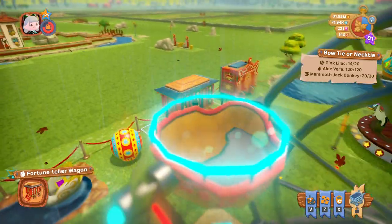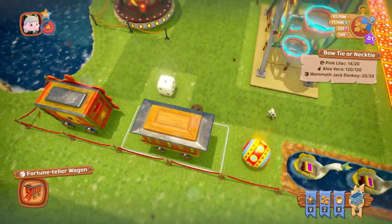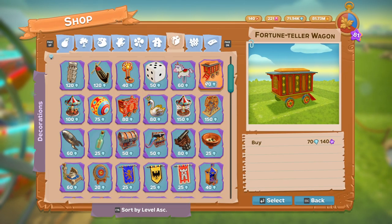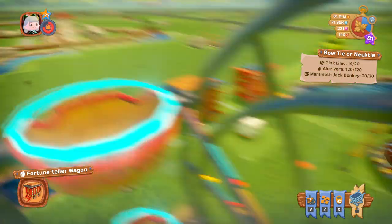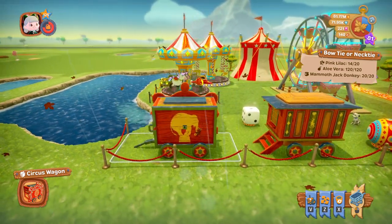Next we have a fortune teller wagon - this doesn't do anything, it just looks pretty. I love the detail in some of these things, they really do put detail into them. The fortune teller wagon is 70 diamonds.